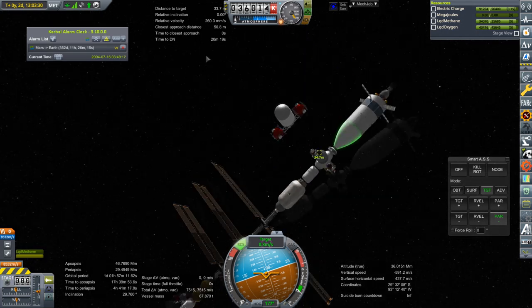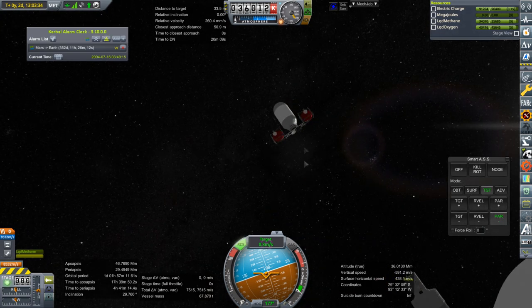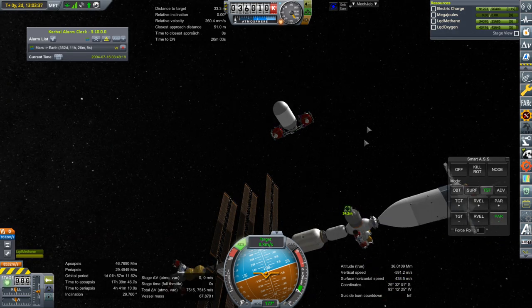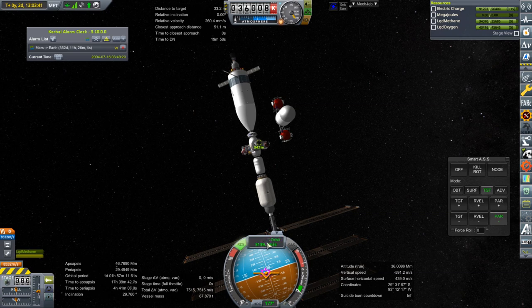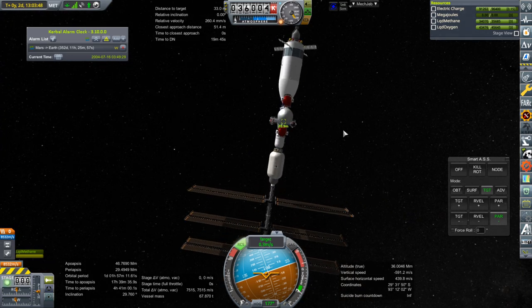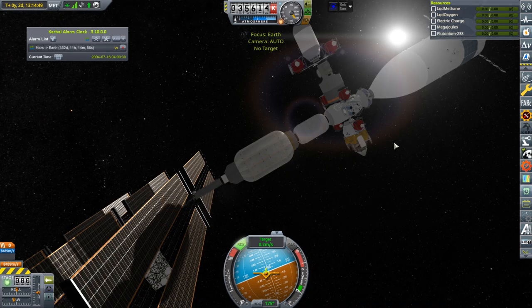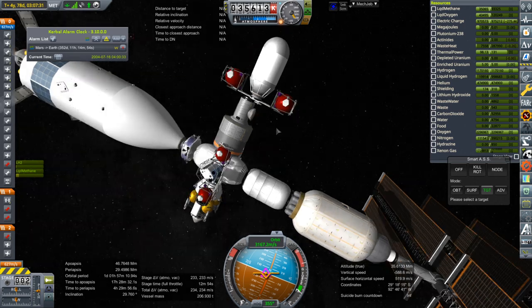I must confess I really don't understand how the nav ball is showing me stuff, because that's the docking port we're controlling from and that's the docking port we're trying to aim at — we should be an awful lot closer to the target vector than it's showing. They seem almost in line. I think I'm going to have to use the force. Okay, we have connection. I was worried because of the nav ball thing, but it looks like we docked just fine without its help.